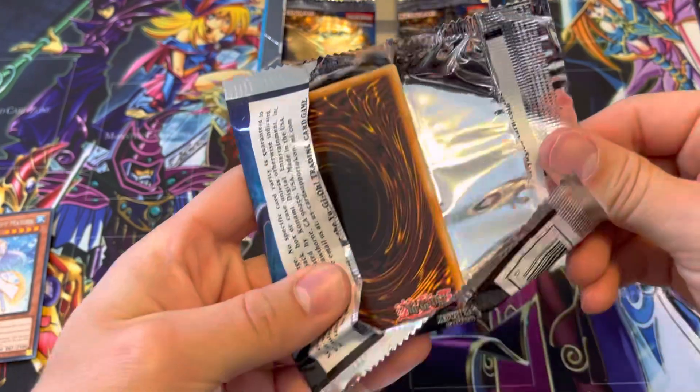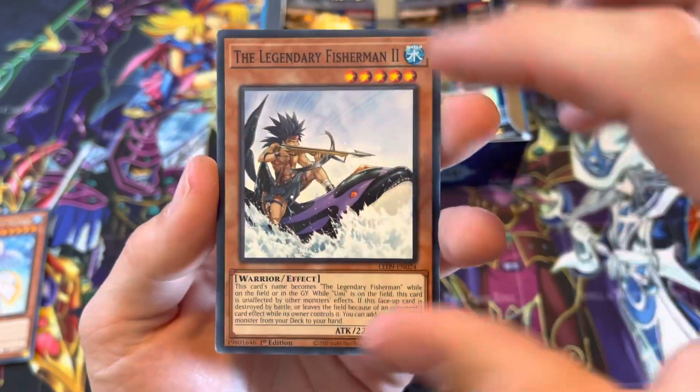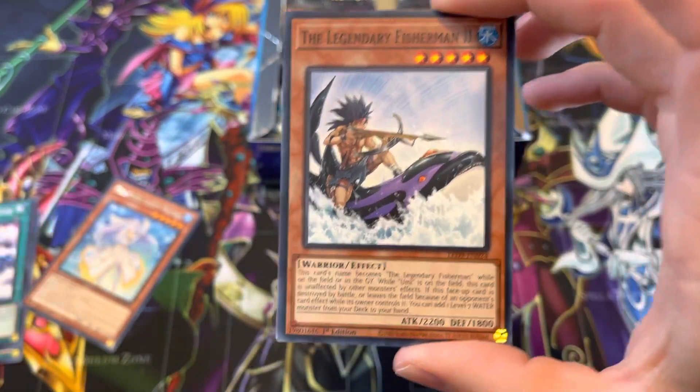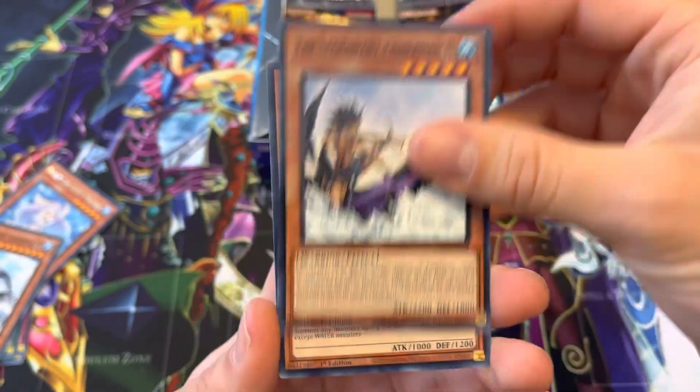Clean rip, all the way down, open like a book. Turn it around. Wait, that's a different one — that's Legendary Fisherman 2. Legendary Fisherman 3. All right, well, we'll see if this guy can bring any better luck.